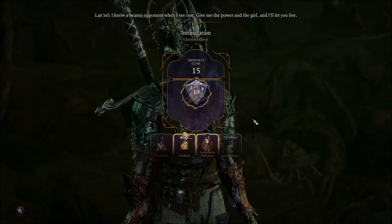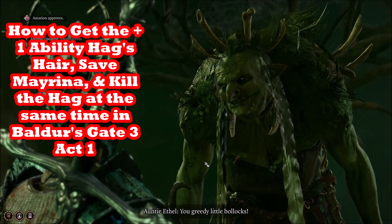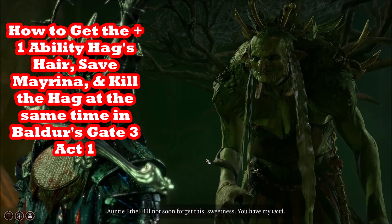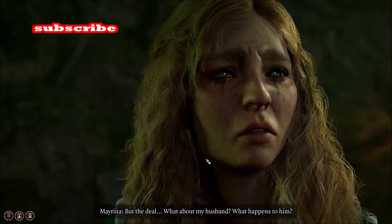In this video I'm going to tell you how to get the hag's hair so you can get the plus one ability of your choice, save Mayrina, and also get the extra XP from killing Auntie Ethel after she gives you the hag hair.